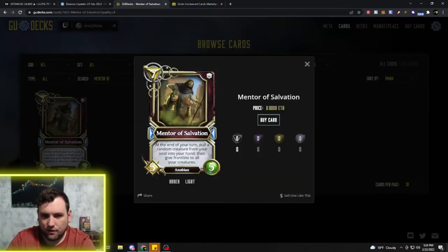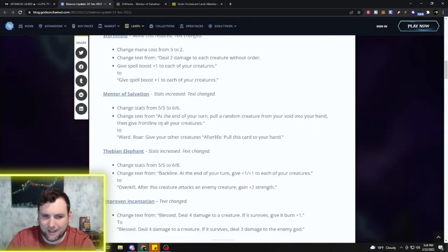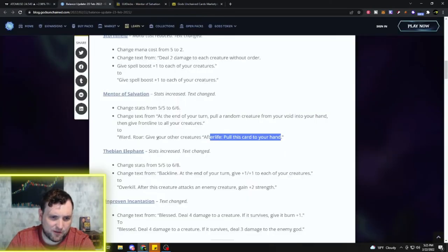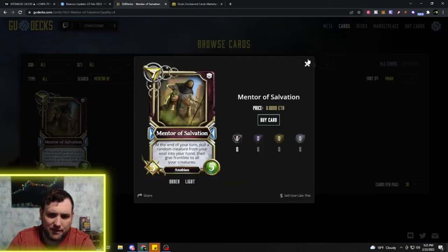Mentor of Salvation is a Light card — currently 7 mana, at the end of your turn pull a random creature from your void into your hand, then give Frontline to all your creatures, as a 5/5. They're changing it to a 6/6, and the text now reads: Ward — which is strong — and Roar: give your other creatures Afterlife: pull this card to your hand. That's going to make the card way better, letting you get key Light deck cards back and avoiding them being destroyed or obliterated.